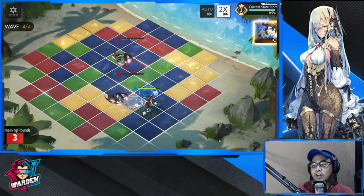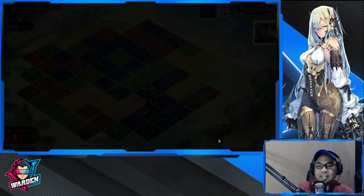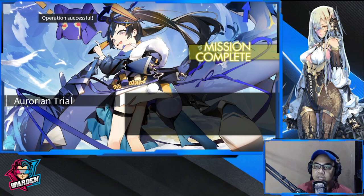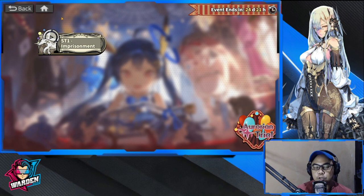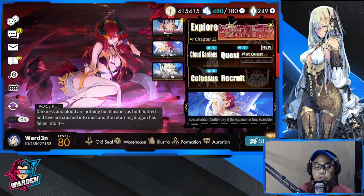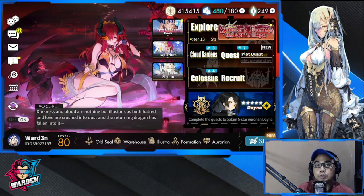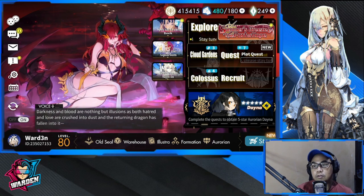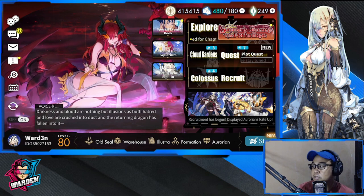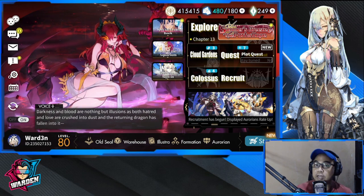That is it, guys — that's how you use all three of them and their probable applications in the game. I'll leave you to it. If you haven't summoned Gino and Fia yet, now you know how their skill mechanics work and how to use them. Thank you for staying this far — take care, stay safe. This is the Warden and I'm out of here.